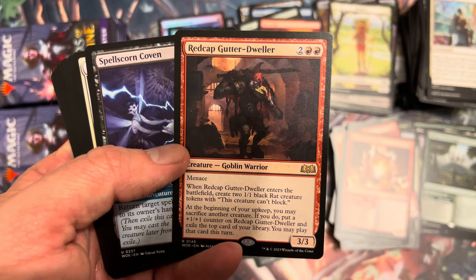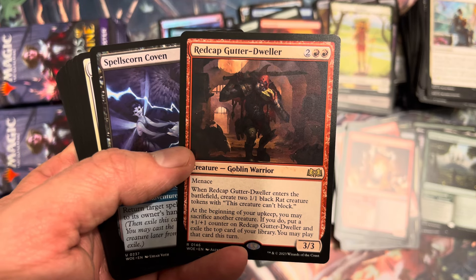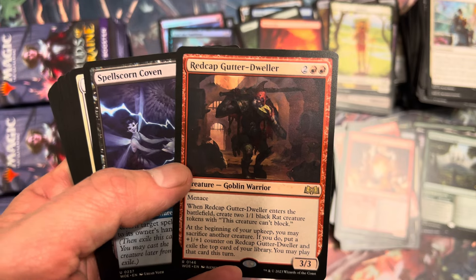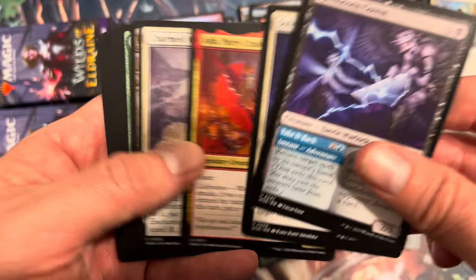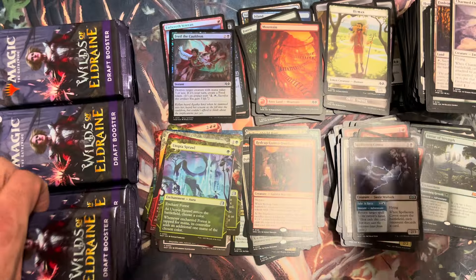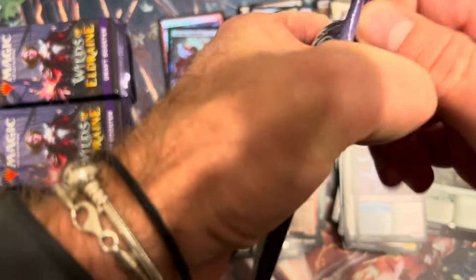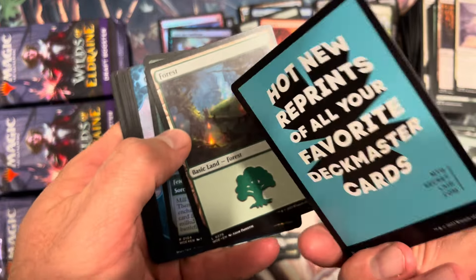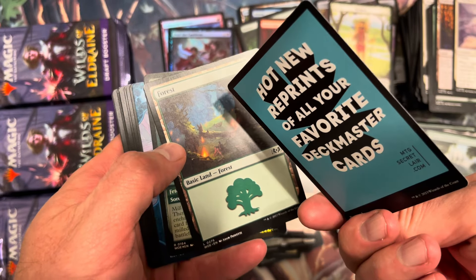Redcap Gutter-Dweller — what's the next big set with Goblins? This guy seems cool: a 3/3 Menace for four, when he enters the battlefield create two Rats and sacrifice another creature — if you do, put a +1/+1 counter on him and exile the top card of your library and you can play it. That's juice if you have the right deck. A little red token-generating deck possibly. Not quite halfway through the box.